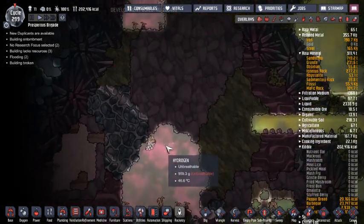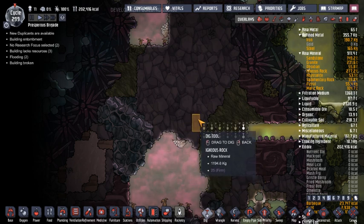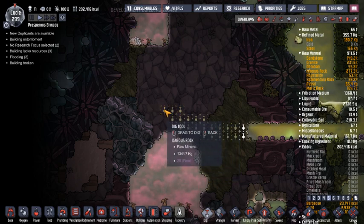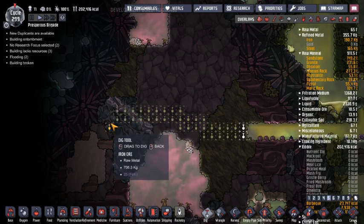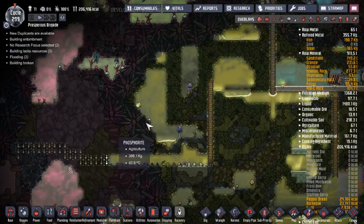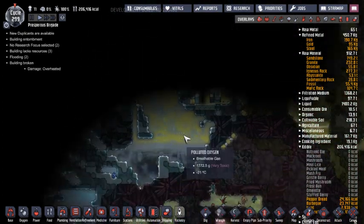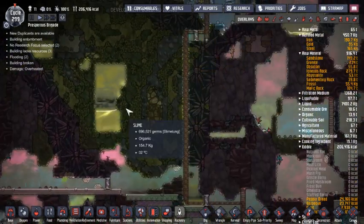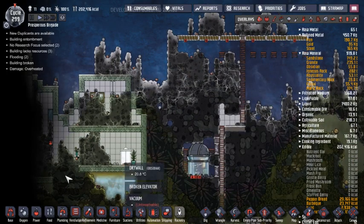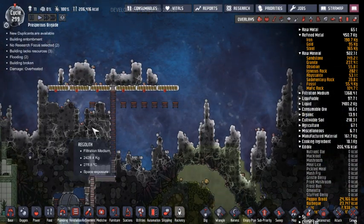I do actually want to get in here — not only just because it will give them work to do, but because we need to keep gathering iron. And we have another cold biome over here, so that's cool. Definitely always a fan of getting those because there's so much heat coming from everywhere else. It's good to have a little bit of a stored temperature gradient to better move things around.